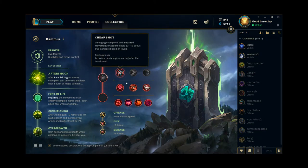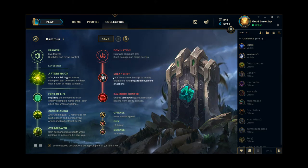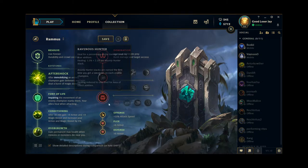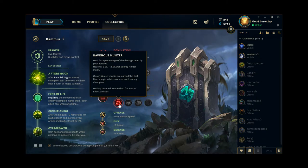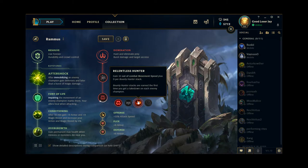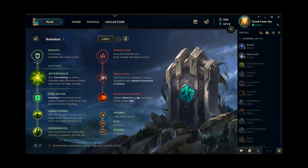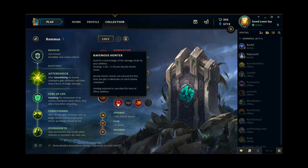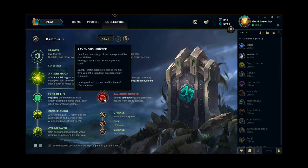The other option is the Cheap Shot and Ravenous Hunter or Relentless Hunter Domination tree. Cheap Shot adds some awesome true damage to your kit and can make a difference. As for Ravenous Hunter and Relentless Hunter, they serve different purposes. I tend to buy Mobi Boots on Rammus, which is why Relentless Hunter could be considered overkill, but I still think I'd go with Relentless Hunter if I was running Cheap Shot, just because you can never have too much movement speed on Rammus.